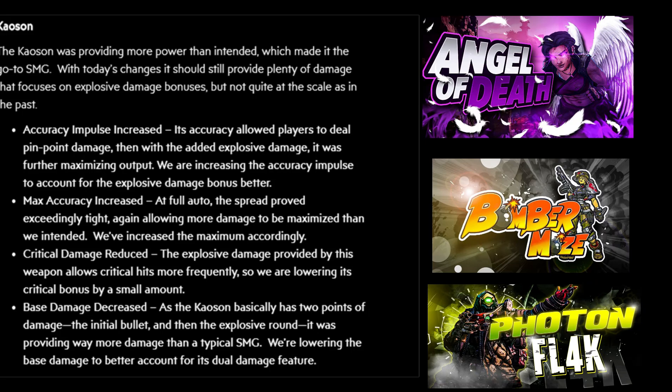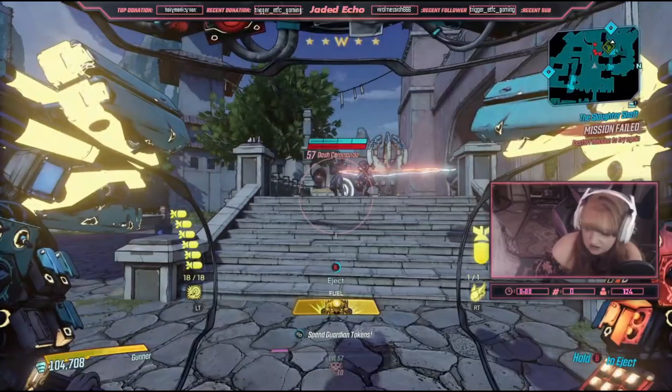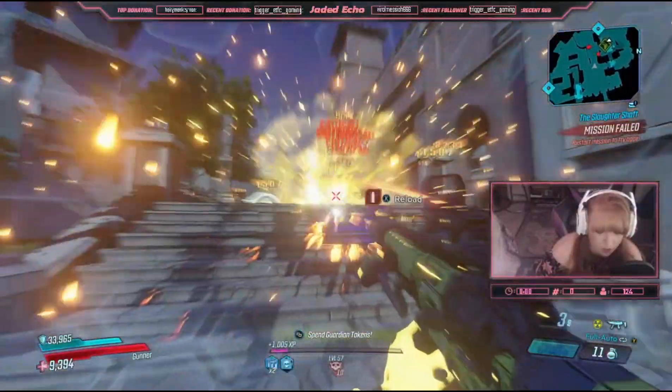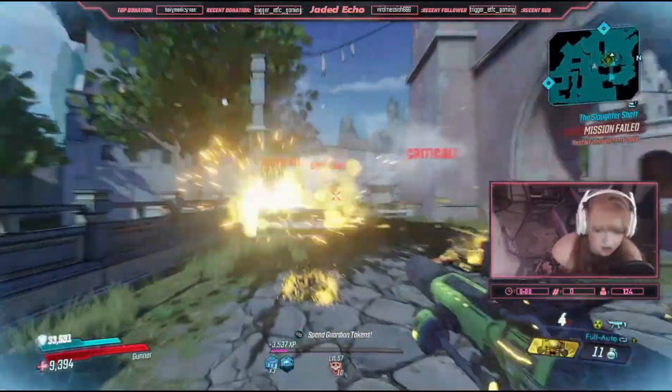Final thoughts on the Chaosin: I will still be using it on all three builds — Angel of Death, Bomber Moze, and Photon Flak. The Chaosin seems to still be melting like normal. You can tell there's a slight accuracy decrease and a decrease in damage output, but other than that it's still really great. All the cartel weapons seem very viable on each of my builds after this round of nerfs, and I was a little scared especially with the Chaosin getting nerfed so hard, but every weapon seemed fine.